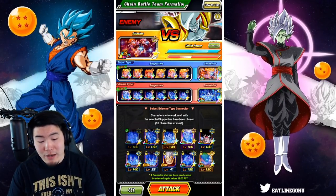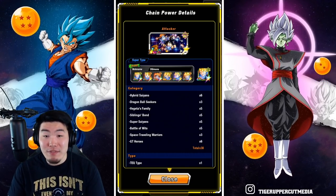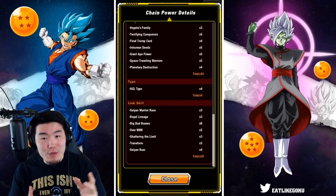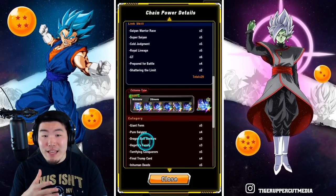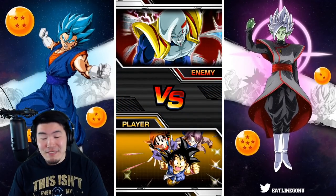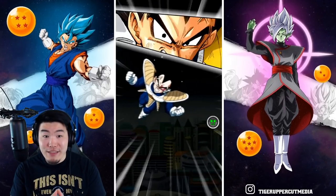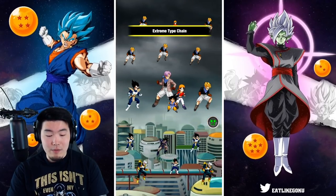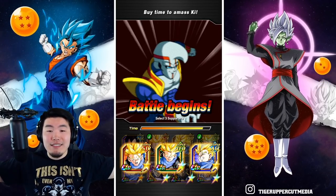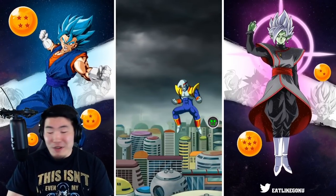This I think is the one — both supporter teams are my boy D Simon's. Big shout out to him; he's been helping me a lot with this event as of late. We got almost all Trunkses with one Pan — 38 categories, one type and 29 links. For the extreme side, 43, four and 24. This has got to give us 120 million. We're going to try to go for either three Vegetas or three Trunkses as our defenders. Trunkses — yes! Trunks, Trunks, Trunks. Boom. Perfect. Exactly what I wanted. Let's go — 120 million for this one.